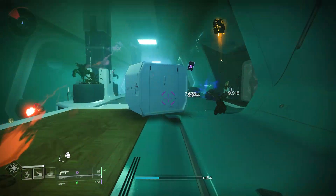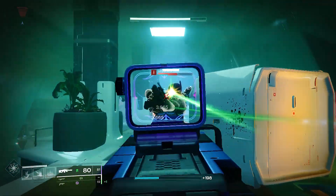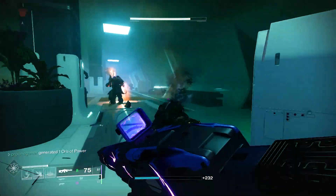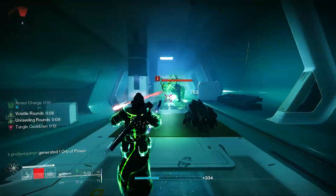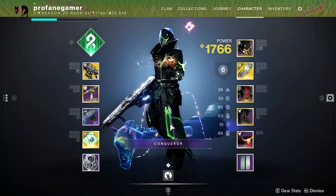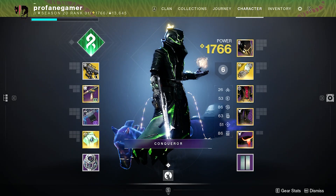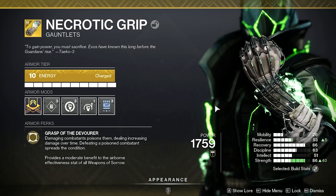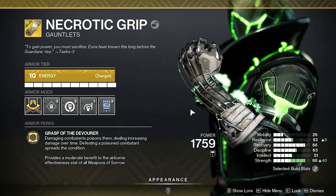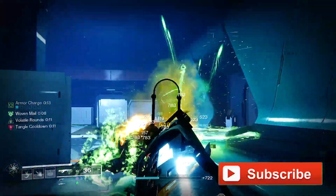A new Strand build that's not just fun to use — this build will seriously obliterate your opponents. It features remarkable synergy and ability regeneration, and features one of the most unique exotics Warlocks can use: the Necrotic Grips. Now that Strand is here, the Necrotic Grips have finally found their proper place, because they pair up so damn well with the new Broodweaver Warlock.